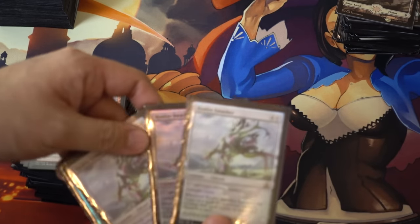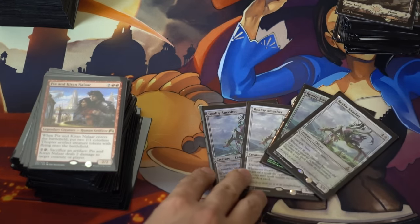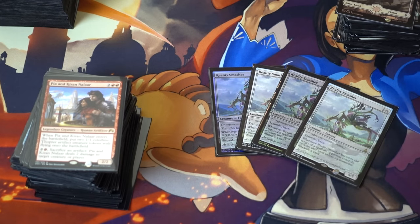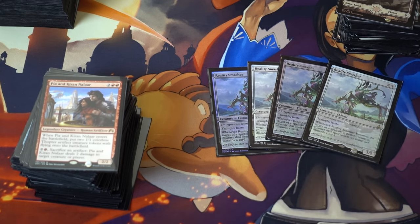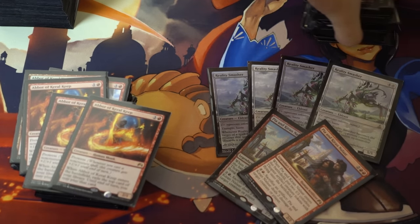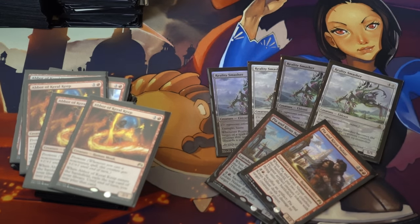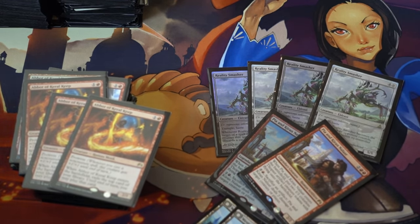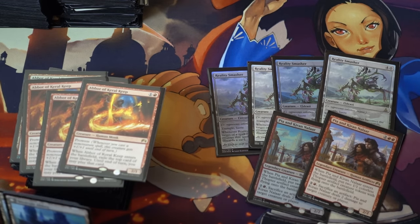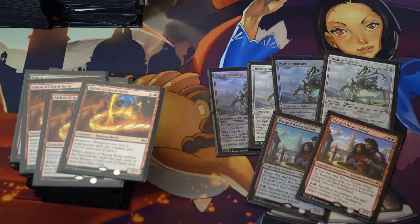This is the deck — the basis of the deck. I have four Reality Smashers, which are very difficult to deal with. I believe it's a problem though because I just don't get to five mana easily. Two Thought-Knot Seers, and this card — I actually have to add a card in because I did trade for my Westvale Abbeys. This card pretty much triggers your Westvale Abbey because you have a lot of token producers.